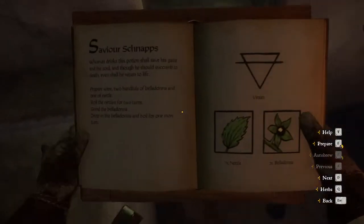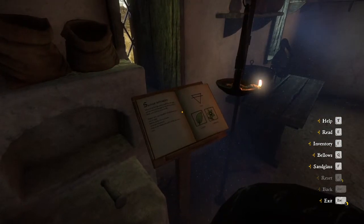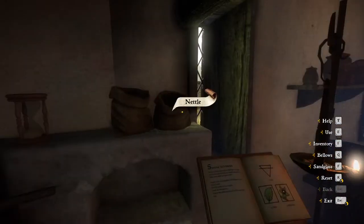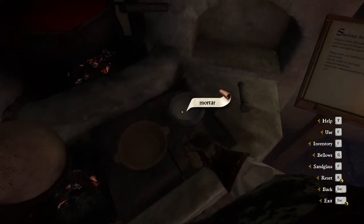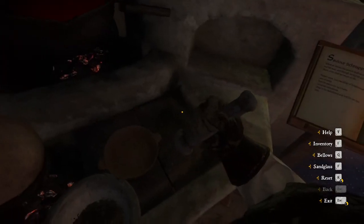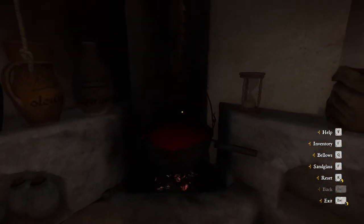Alright, now we get the prepare option and it's going to throw all the goodies we need up here on the side. We've got the Belladonna and the Nettles. The book says we need two Belladonna and one Nettles. We're going to need to get our cauldron going here with some wine — here's the wine, we're going to grab that and throw it inside the pot. It says to bring the Nettles to a boil for two turns — the turns is referring to that sand glass. Let's go ahead and get our Belladonna ready. We're going to grab Belladonna — that's a one in the mortar, and a two. Now we're ready to mortar that up, so let's go ahead and bust out with a pestle and grind that down, then stick it in our dish for now.